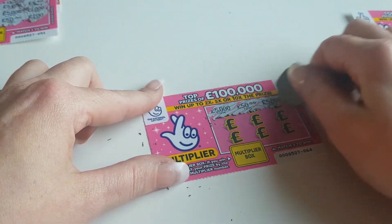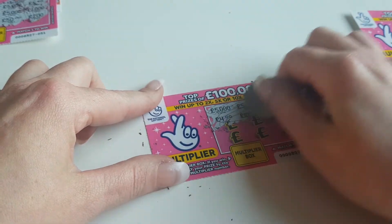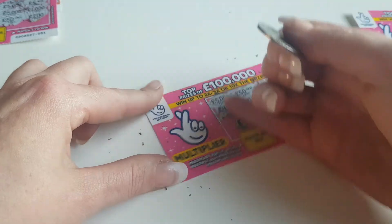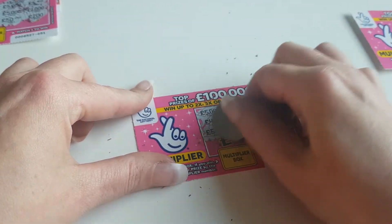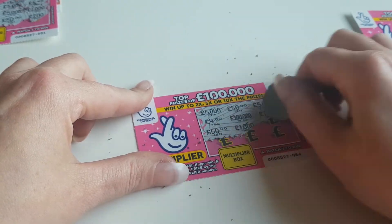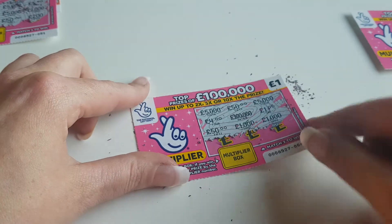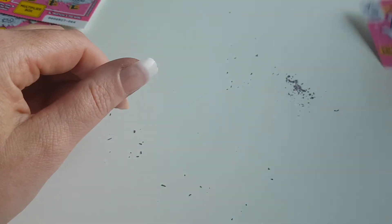Five thousand, fifty pound, five thousand, four pound — the bloody card doesn't want to keep still for us — hundred thousand, a pound, fifty pound. Can we get another fifty pound? Not this time, so that's also a loser. We've got two cards left.